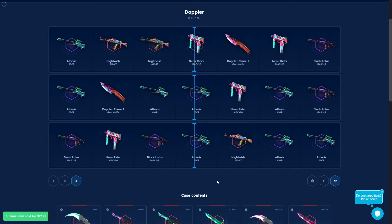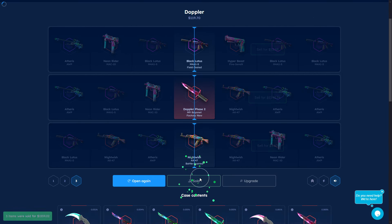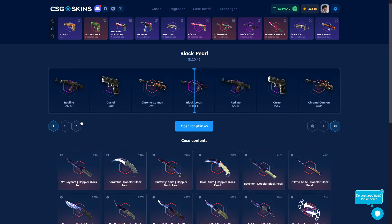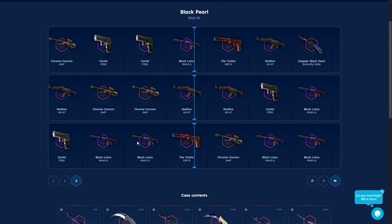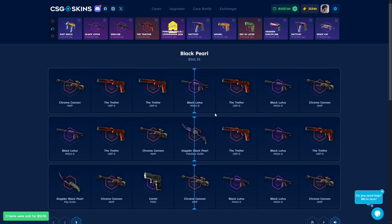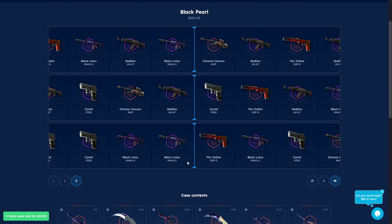Oh my god, we got this! We got this — a one thousand dollar item! Nice, I'm gonna sell this of course. Because I'm gonna just bet all this money on maybe the Black Pearl — should we go for it three times? I'm gonna try because I'm taking the risk. Oh my god it's three times. I can try four times again but — okay it's not good. We need to get a butterfly knife or something like that, that should be super good. That's why I'm saying it's a good case.